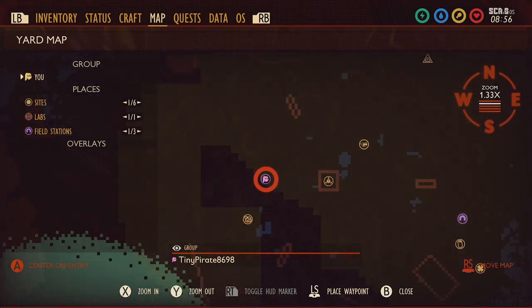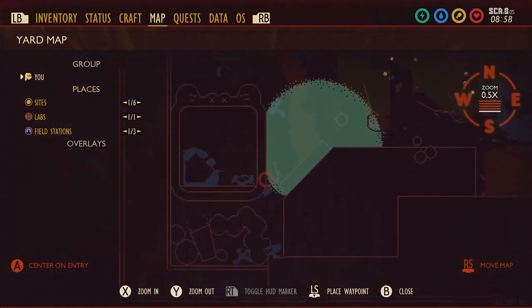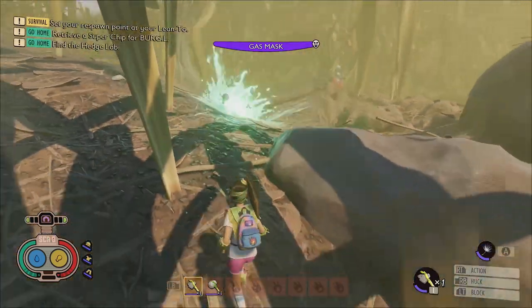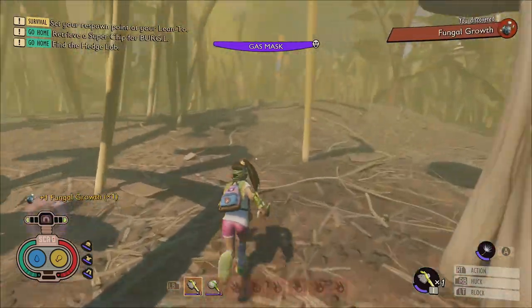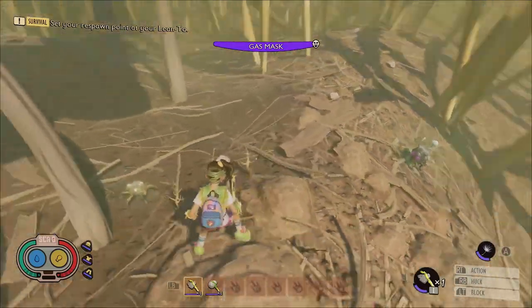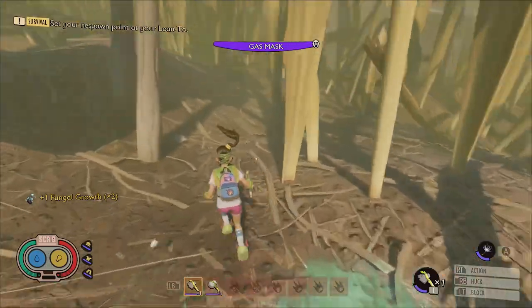The gas mask will also allow you to adventure into the haze region and obtain fungal growth by luring infected weevils into performing their kamikaze attacks and harvesting their remains. I do not advise engaging in combat with the infected creatures until you've gotten some tier 2 gear, but I do suggest using this trick to get your hands on fungal growth as soon as possible so that you can start crafting bratburst bombs early.